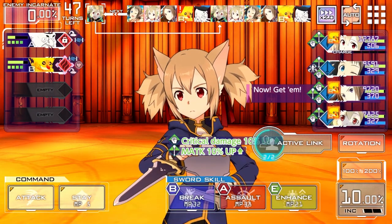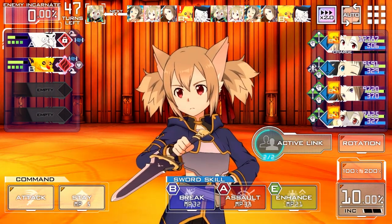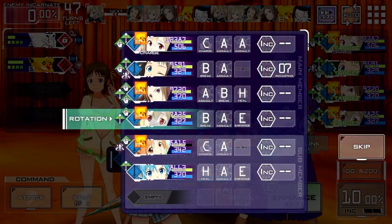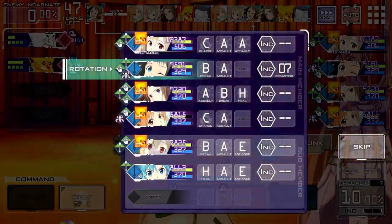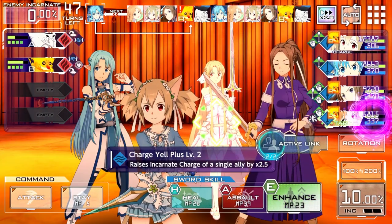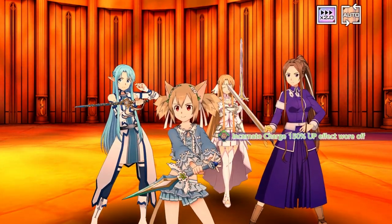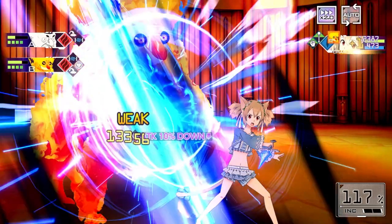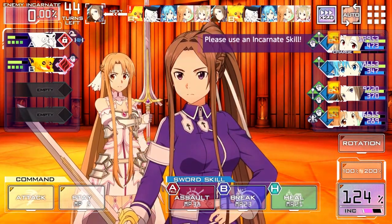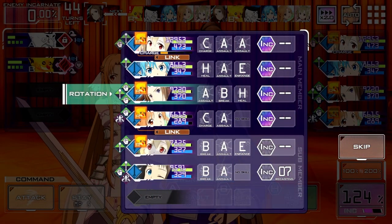I remember back then they spammed continuous damage with a lot of characters. We're looking pretty good actually. We're going to take you out and then bring her back in a bit — she has charge out so it's going to help right here. She also has charge stack so that'll be helpful in the future. There's an active link between Asuna and Silica to get a little extra boost during the charge. I don't think Asuna is going to die, so let's attack with this and get at least one bar going.